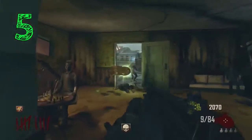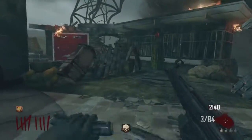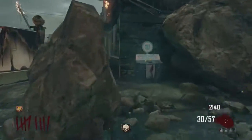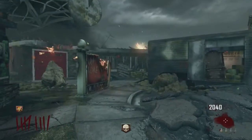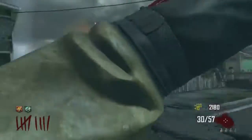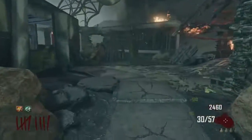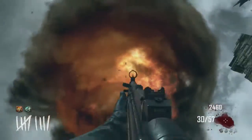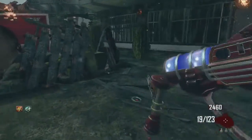Coming in at number five is Nuketown Zombies. I really think they were going to do a really good job on Nuketown Zombies in Black Ops 2, and it turned out not really the case. They didn't expand the map at all — everyone thought the map would be expanded. There was no wonder weapon, no Easter egg, and you couldn't get in the fallout shelter, which was a really big thing back then.